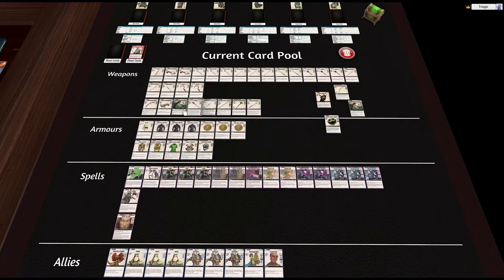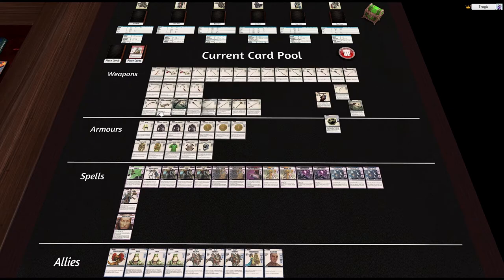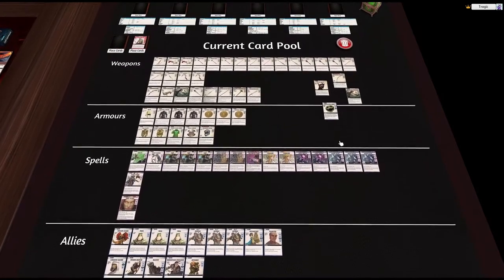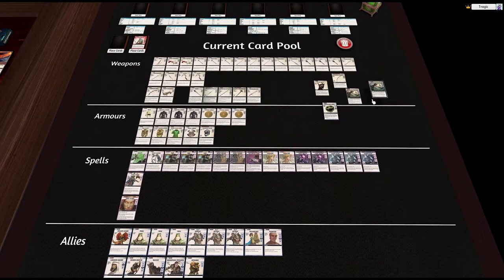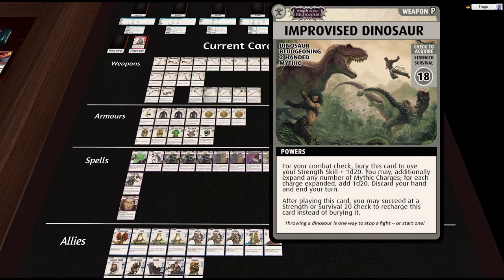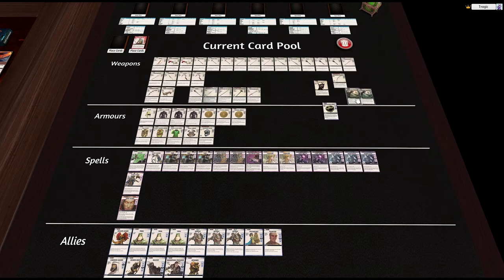It looks terrible. So this one and this one here — which is not much better, still pretty bad — and the Goblin Skull down here. Basically I rebuilt these all nice. Let's just look at the difference between that and that. Unrecognizable — one's awesome and one's not awesome. I just built these up in Photoshop.